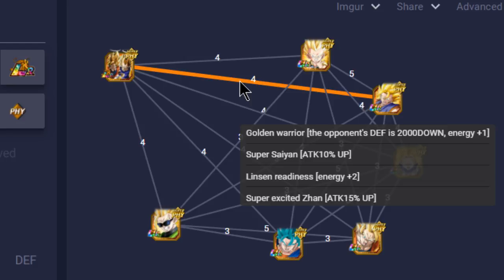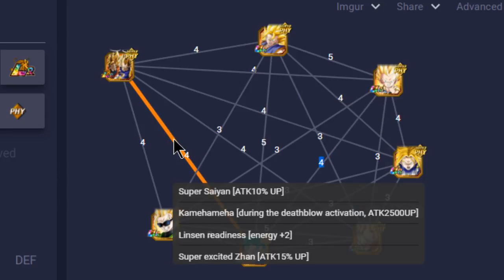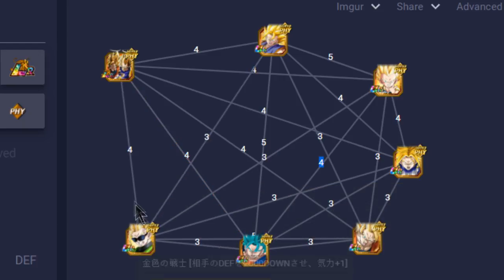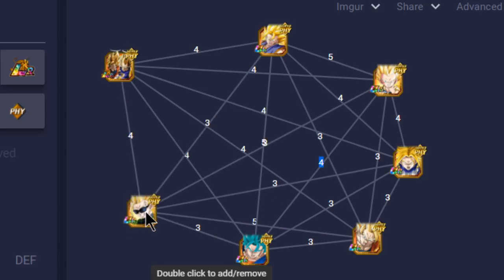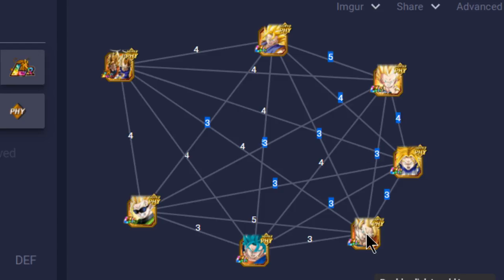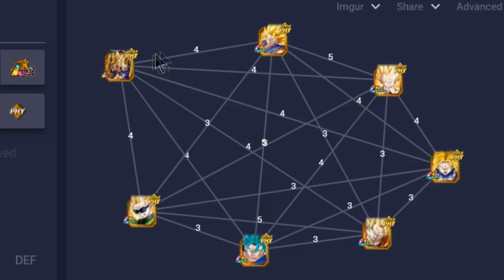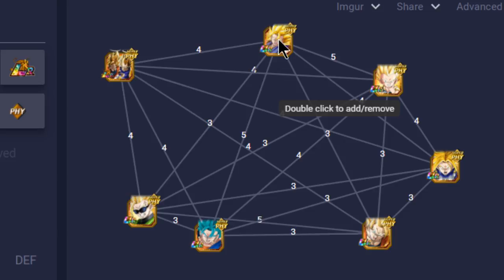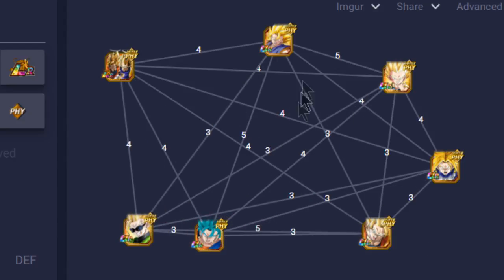Super Vegeto links well here too - three Ki and 25% Attack buff - probably one of the primary units you'd want to run. Super Vegeto Blue as well: Ki plus two and a 2,500 flat attack boost. Great Saiyaman Dokkan variant: Attack plus 10, three Ki, and a 2,500 Attack buff - not so much but still a good unit. Super Saiyan 2 Goku: passive skill is energy plus two and Attack plus 20 up for all allies, so maybe as a support unit. Overall you have a solid guide for best linking buddies in case you don't have the OP units like Super Vegeto Blue or Super Vegeto - those two are going to be the primary units for this team.